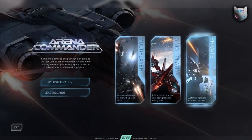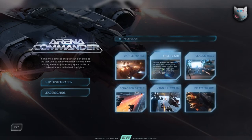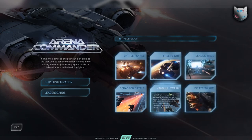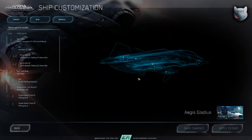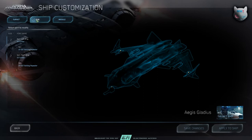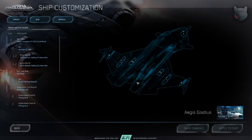Last but not least we have Arena Commander, the oldest module in the game so far — this is the arcade mode for space battles. Here you can take your ship and fly out in different modes, either in a private group, in single-player mode, or in multiplayer with strangers. You'll find six different modes ranging from Vanduul and Pirate Swarm, which are PvE modes, to some PvP modes and space racing if you're into that. Similar to Star Marine, there is also a loadout screen for this game mode where you can set up your ship and its weapons to match your needs.